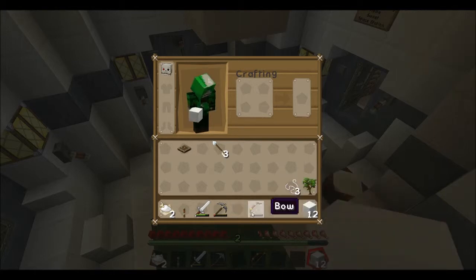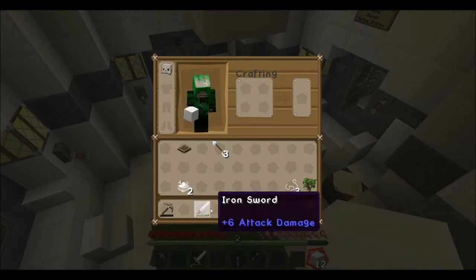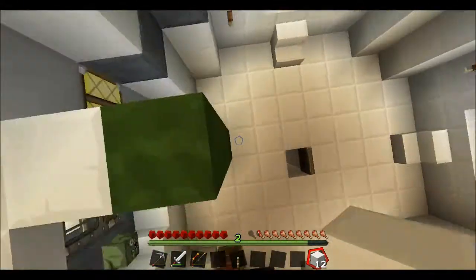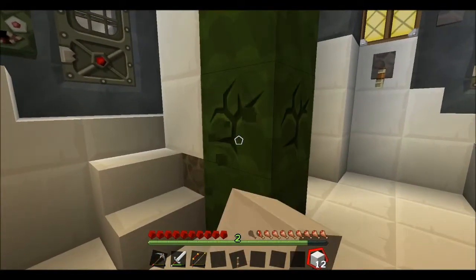We got some quartz blocks which we are using to build around with. We got our lever to turn on the lights. Did we run out of lights? I think we did. I feel like we're missing a tool unless I've had that bow and just didn't realize it. I feel like we're missing something. Did I get everything? I believe so.